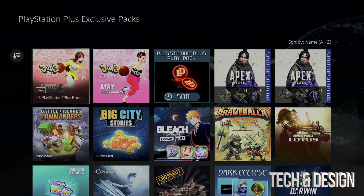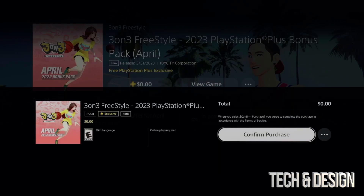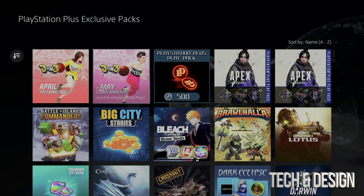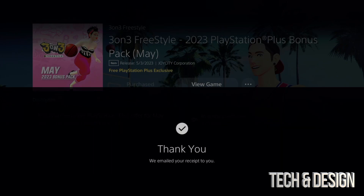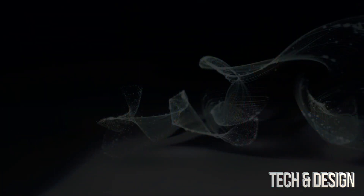Let's get started — click on one, add it, and it should say zero. You can confirm the purchase, it's going to process, then you just go back and continue to the next one. Same deal — confirm the purchase. It should always say zero because this is included in your membership.